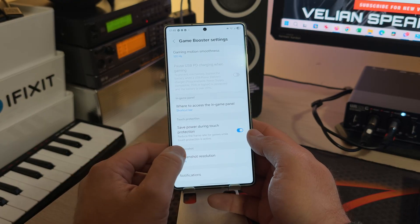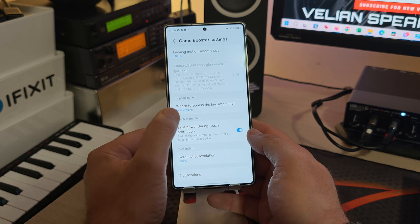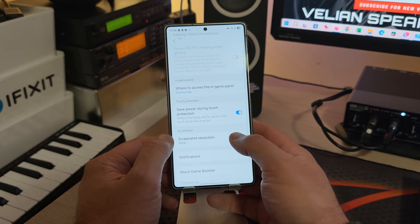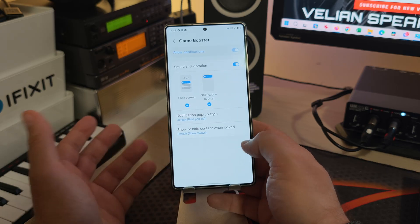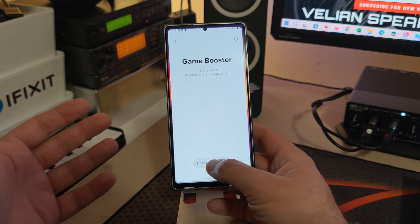There's also the In-Game Panel setting for where to access it — shortcut bar or notifications; for me the shortcut bar is best. Then Touch Protection, Screenshot Resolution with three options, and Notification settings. That's pretty much it for the Game Booster settings.